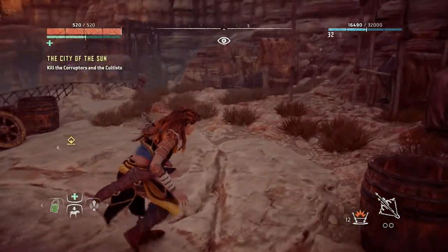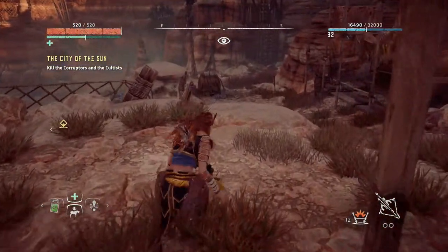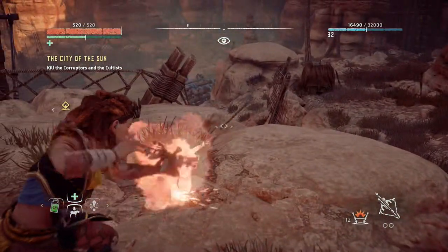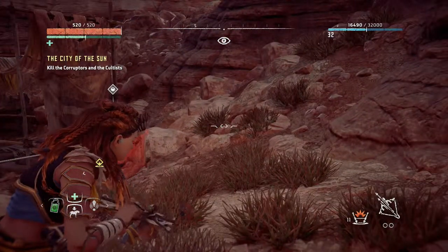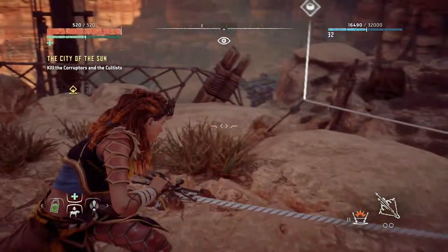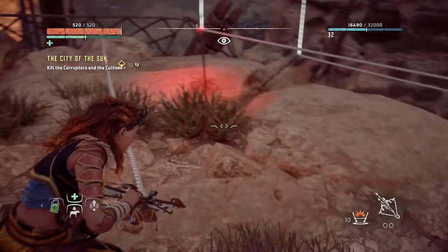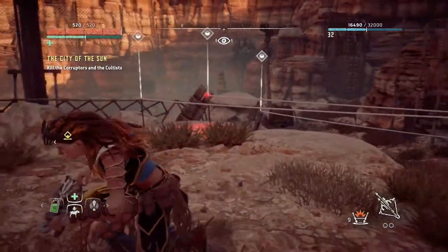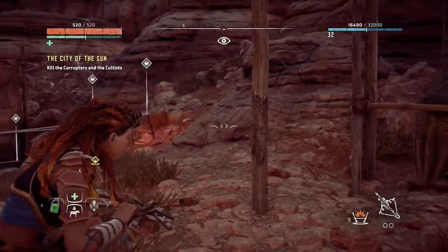Alright, so the only way they could get up to you — and you're actually pretty safe — is this way. So let's put some traps over here, lots of them. Because we have to deal with two Corruptors, and there are a few snipers around as well. We'll take care of them later; first we take care of these Corruptors.